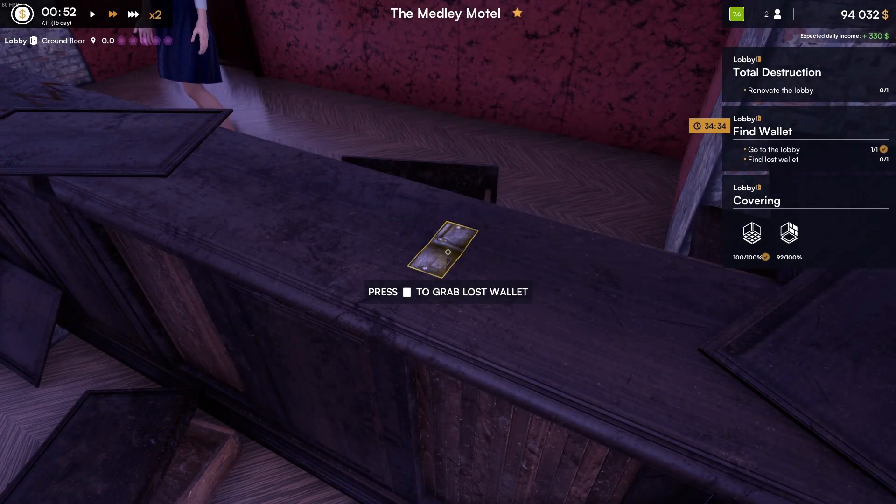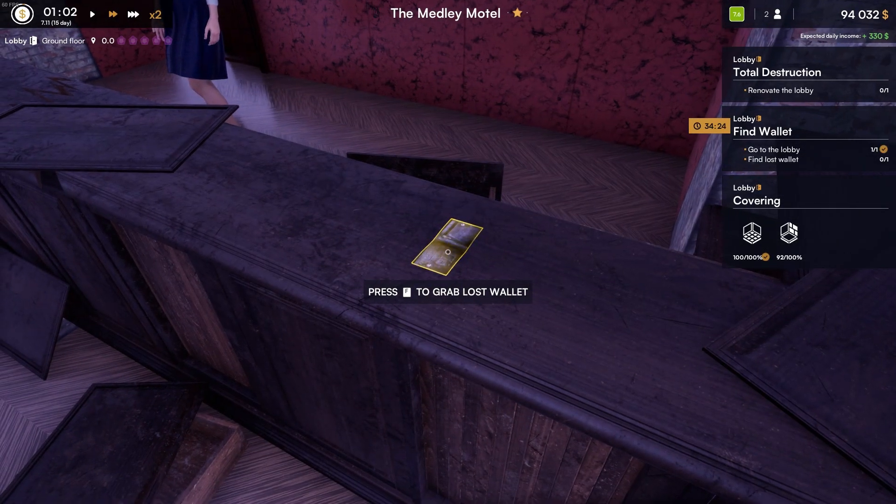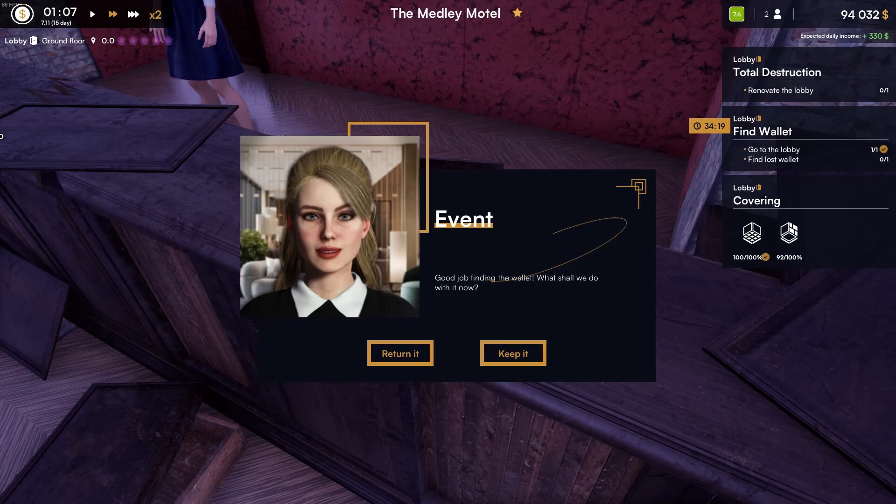Oh, what's this shining right here? The wallet. Good job, find the wallet. What should we do with it now? We're gonna return it. We wouldn't keep it.